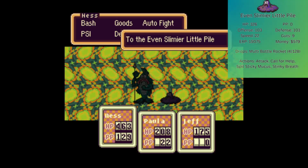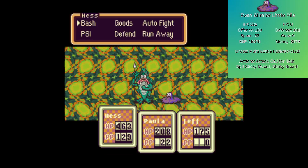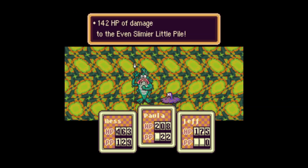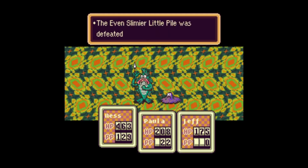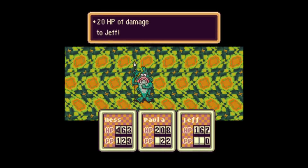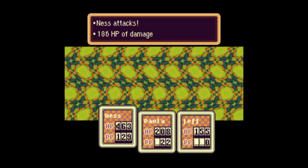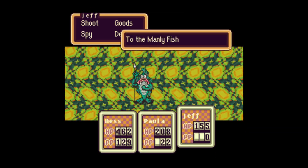Is this the new enemy I'm looking for? No, but there is another new enemy — one I completely forgot about: the Even Slimier Little Pile. Take him out before he blasts stinky breath, because I'm pretty sure he will. But he didn't die. But he did. There it is.